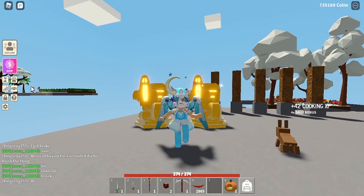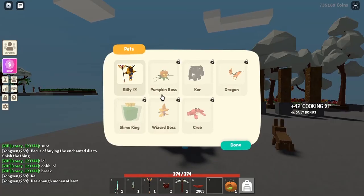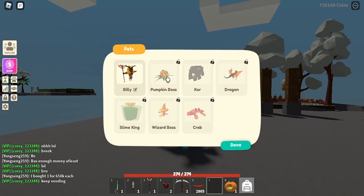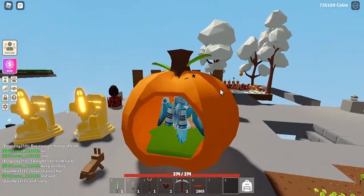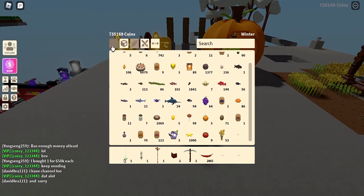The most valuable whale items are the pumpkin weapon and the mythical pumpkin boss pet. I really want the pumpkin boss pet because it's a limited-time pet - once the event is done you can no longer get it. That's why you need to grind for it. I also got a pumpkin bag, which is a big decoration item.